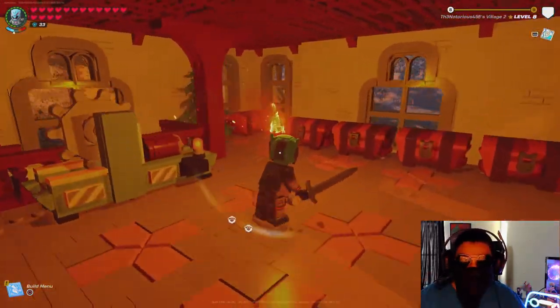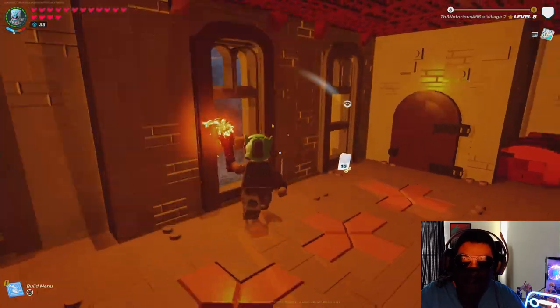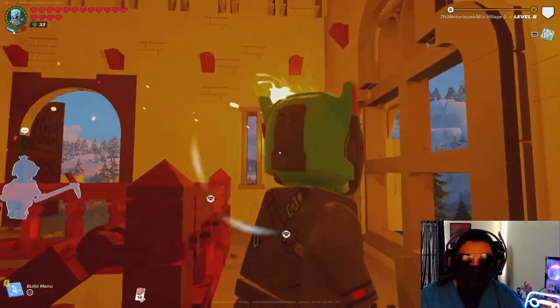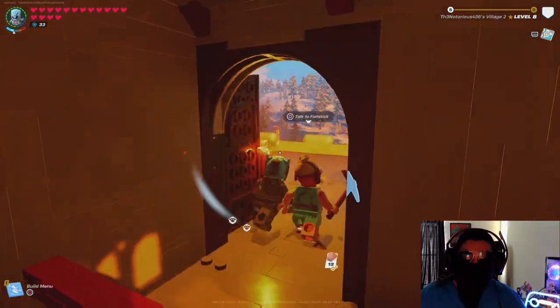This is my ex-friend's crib in the snow biome — he was one of the first people to build there. He built this little castle-like structure, and here's the inside. Not too shabby.